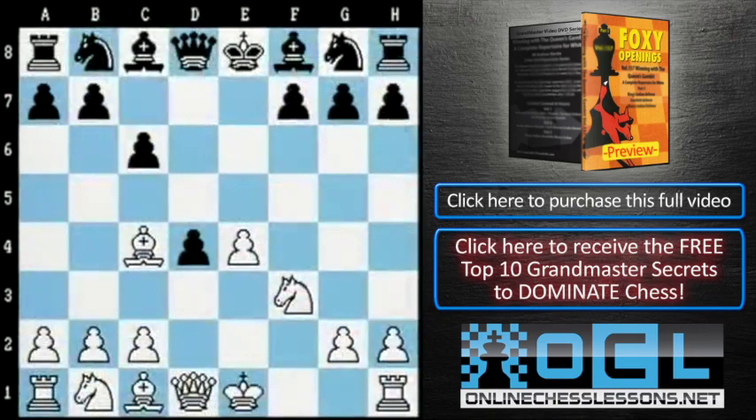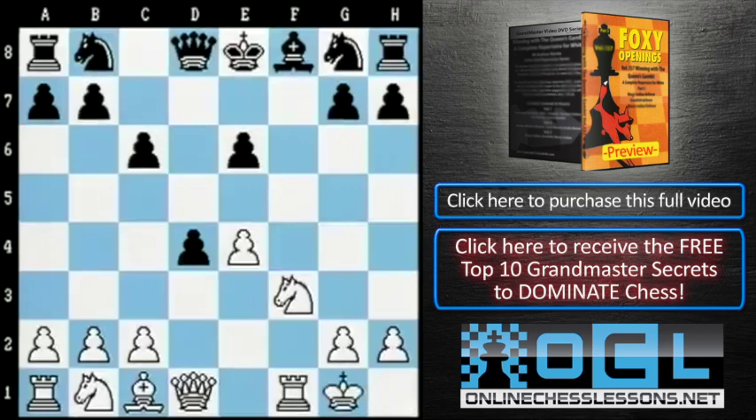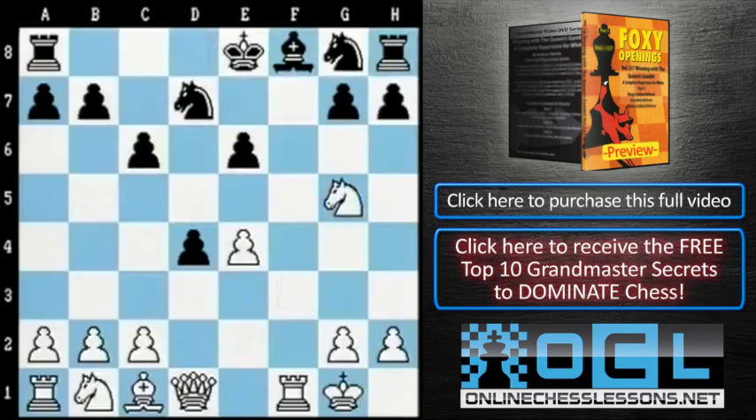In order to neutralise the massive bishop on c4, a lot of Blacks have been tempted into playing bishop out to e6. However, after bishop takes e6, fxe6, Black is still way behind in development and also has a lot of weaknesses. After castles, knight d7, Julian Hudson won a game very quickly with knight g5, queen e7, knight f7 — this simply wins material. Black gave up his queen with queen takes f7, rook takes f7, but was forced to resign after a mere 21 moves.